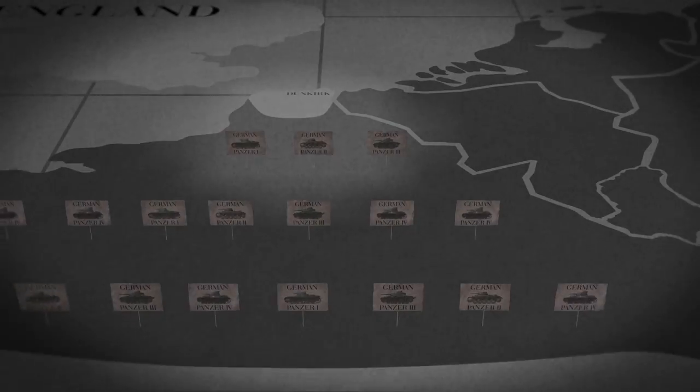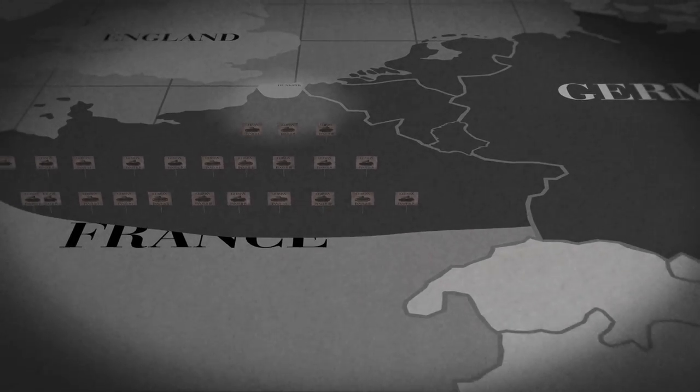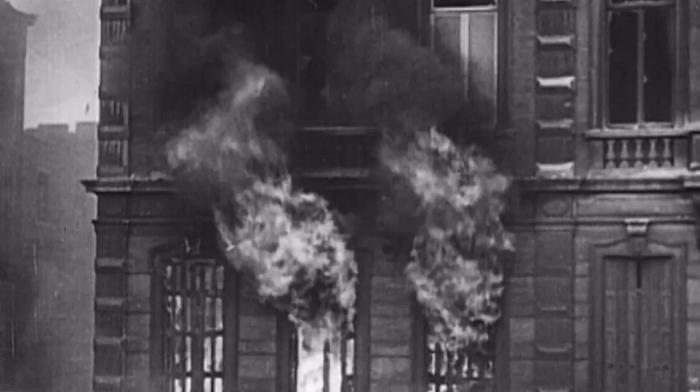May 30th. German pressure eases once again, with cloudy skies preventing the Luftwaffe from attacking, and many of the panzer divisions ordered south to conquer the rest of France in what is known as Germany's Operation Red. 53,823 soldiers are brought to England.